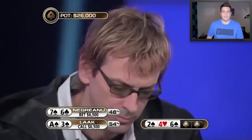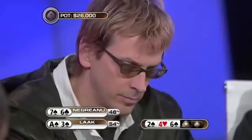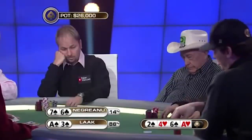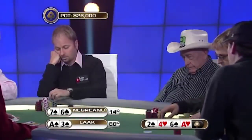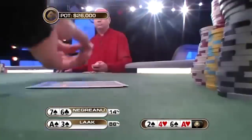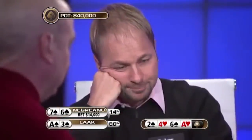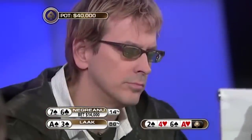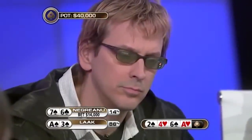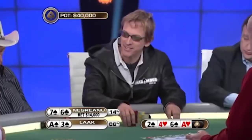The other two players get out of the way and we take a turn: ace of hearts. Locke now has top pair and moves solidly into the lead. Daniel looks like he's ready to fire away again — a bet of 14,000. He obviously doesn't have a good read on the strength of Locke's hand. Even though Locke has a weak kicker, it's unlikely he'd fold to one bet after making top pair on the turn, not to mention all the draws he still has.